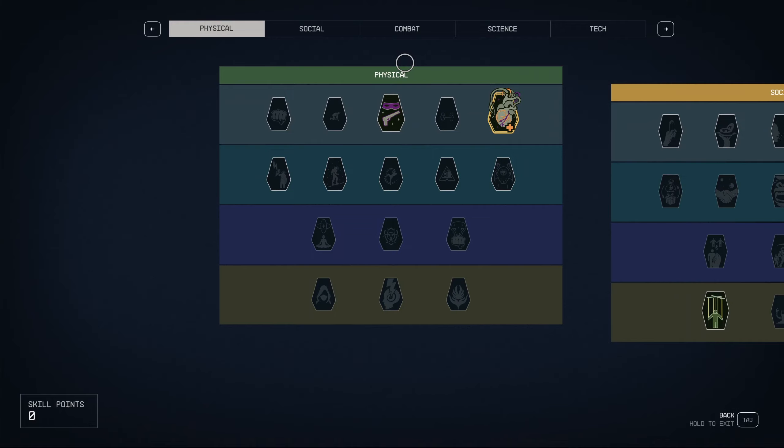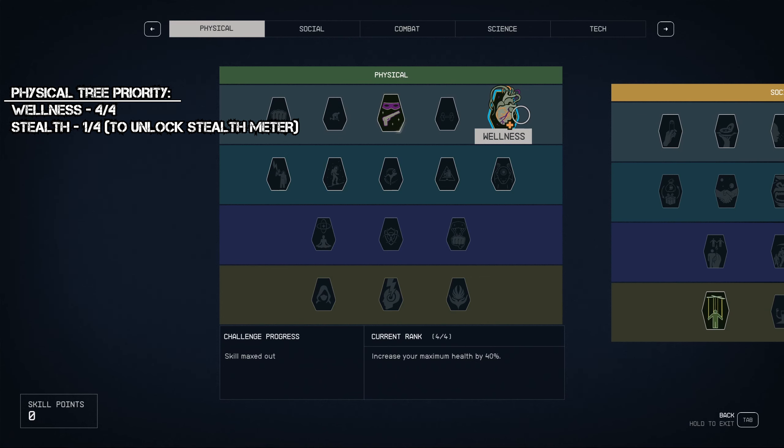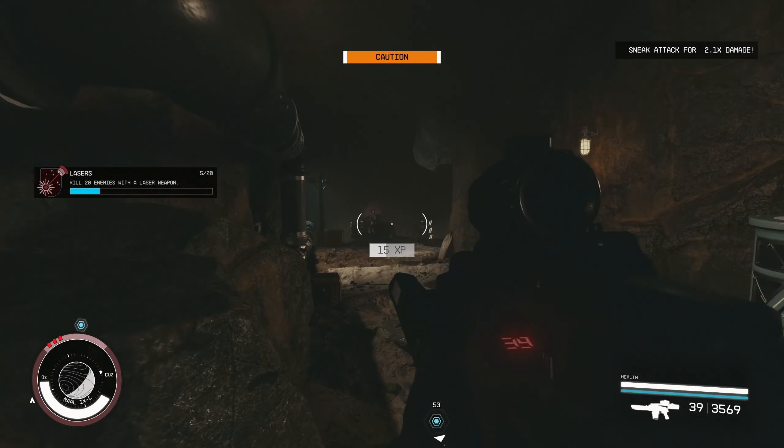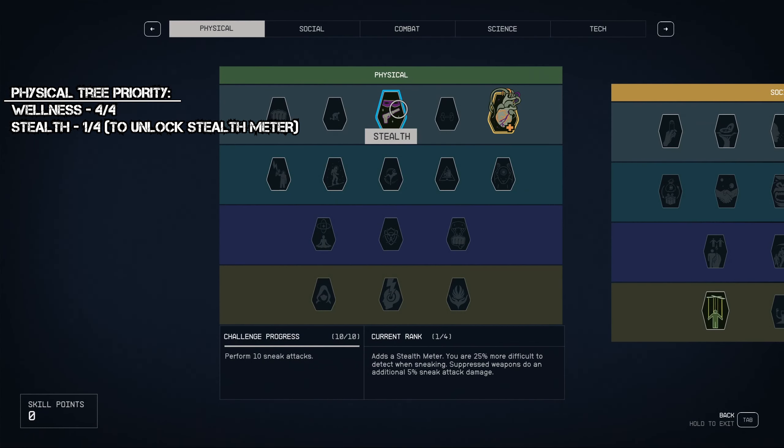The next tree is the physical tree and there really isn't much to do here. Max out wellness to increase max HP by 40%, which really comes in handy on harder difficulties. Then put one rank into stealth to unlock the stealth meter. You can still perform stealth attacks with this build when sniping with a rifle, and you can stay hidden to steal things as needed.